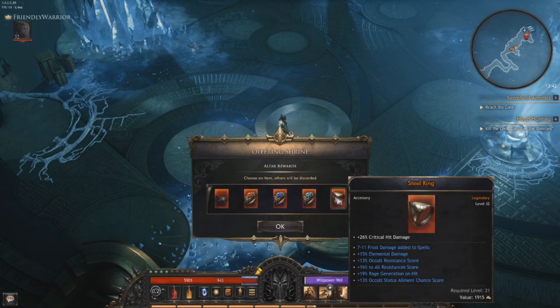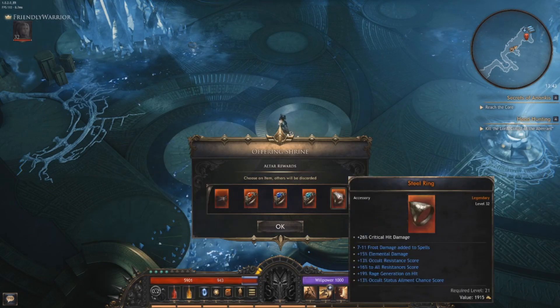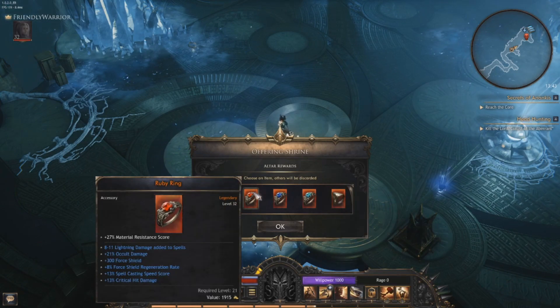26 elemental resistance, 26 critical hit damage - so this is what I'm looking for. 711 frost damage added to spells - I'm not really using any spells. 15 elemental damage, 16 to all resistance, score lightning rage generation on hit - so that's probably what I'm going to take, critical hit damage. But I have to read all other affixes. 811 lightning damage added to spells, 304 shield - now we're talking, this is something really crazy good. Spellcasting speed and 13 critical hit damage.